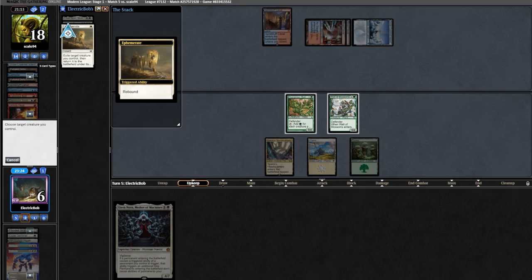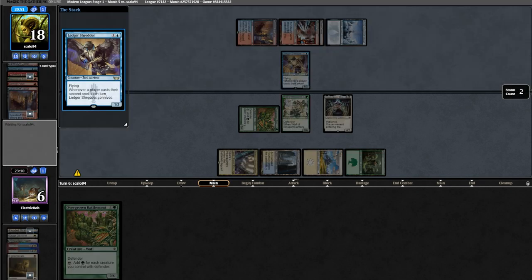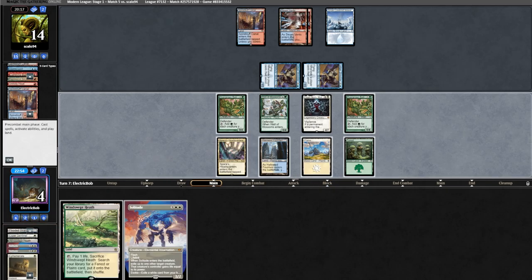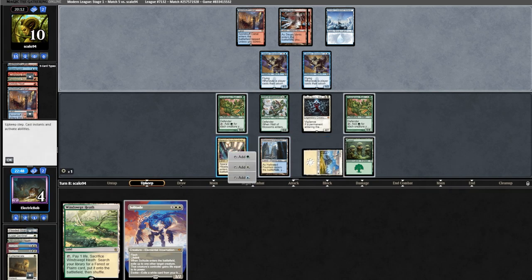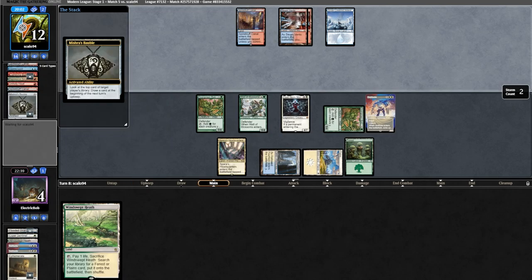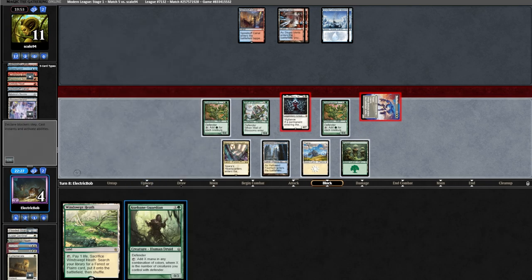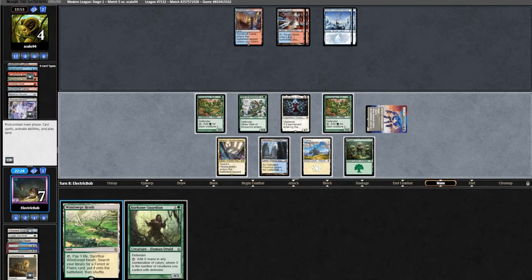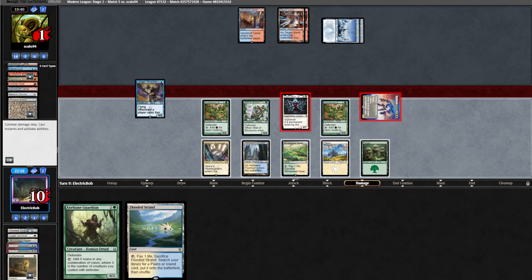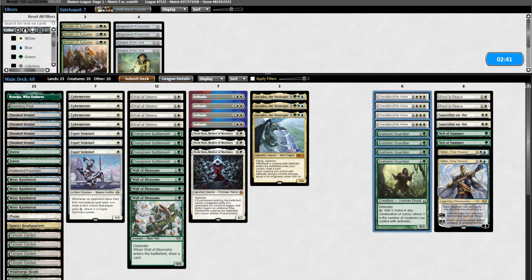We let them surveil, putting a land in the yard, then evoke another Solitude to kill the DRC. We go for Ephemerate, which resolves, killing it again. They cast Expressive Iteration exiling Unholy Heat on our Solitude. We Ephemerate our Wall of Blossoms on upkeep. Behind Battlement, we cast Elesh Norn. Opponent casts a Ledger Shredder into another Shredder, conniving away Spire Bluff. We find a land — not helpful. We attack for four and they pop us for two. We find another Solitude and attack for four. On their upkeep we Solitude, killing both their creatures. They play Bauble, look at top, and fetch it away. We find Guardian and attack for seven, holding it in case we find Arcades off the top.